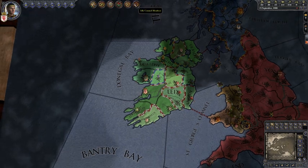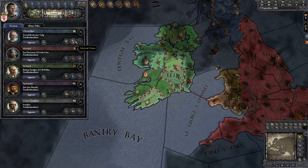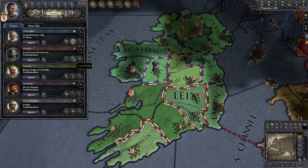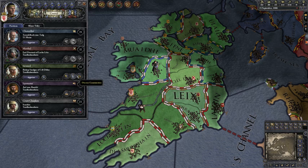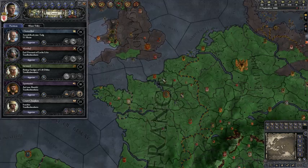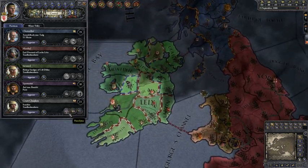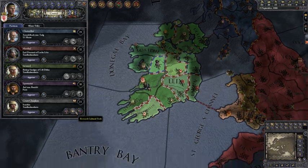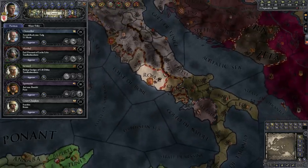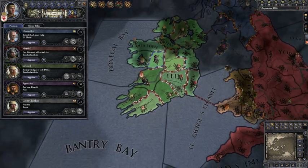When you begin a game, the first thing you do is go to your council and assign a task to each councillor. The first one should fabricate a claim. Then: train troops so you can have more troops, collect taxes for more money, study technology — find a city with a lot of technology like Paris — and improve religious relationships, especially if you're playing as a Catholic.